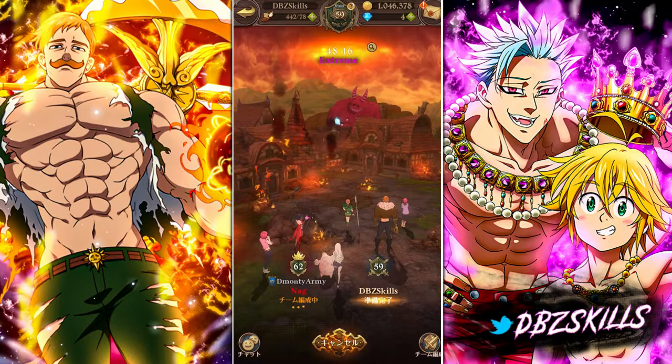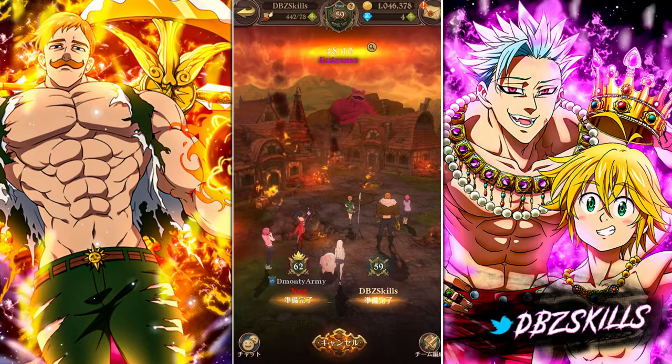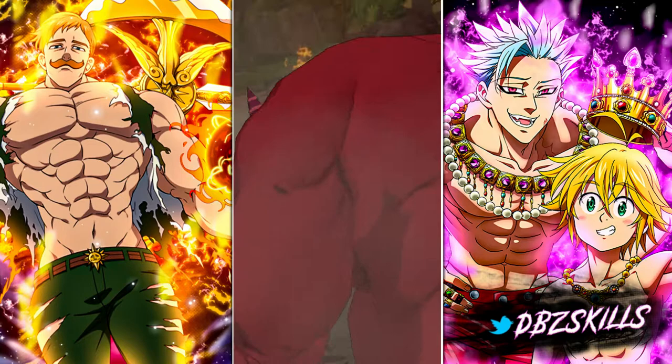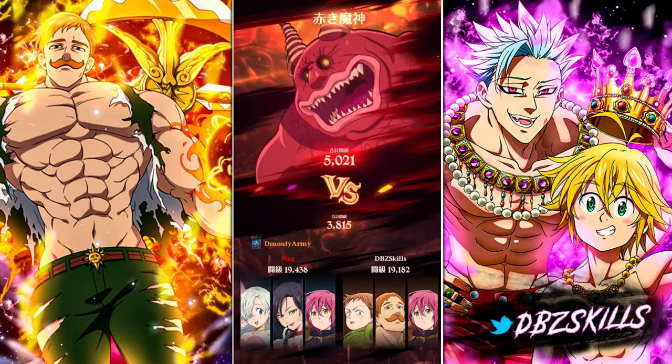We're going to ready up. Basically we have to wait a couple of turns. If you use Elizabeth, you have to make sure that you have King on your team, or Merlin if you want to petrify. That's what you're going to have to do to get Elizabeth to do more damage. If you're doing this raid in general, you've got to petrify him.